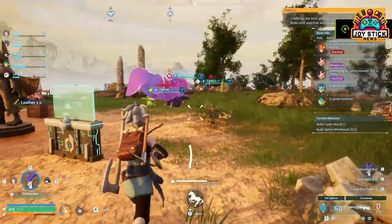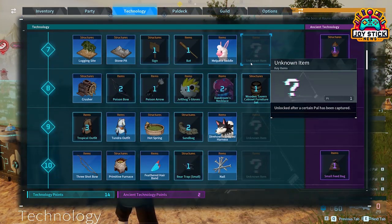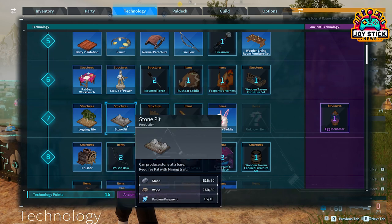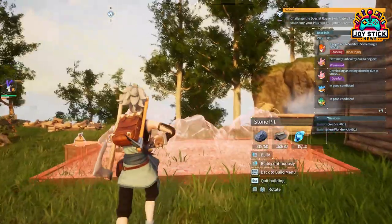Reaching level seven is pretty easy in the early stages of the game. Just keep defeating enemies and catching new pals to level up quickly. Be sure to save your technology points, because you need two of them to unlock the Stone Pit blueprint. Once you reach the right level and have the necessary technology points, head to the technology table in your inventory.